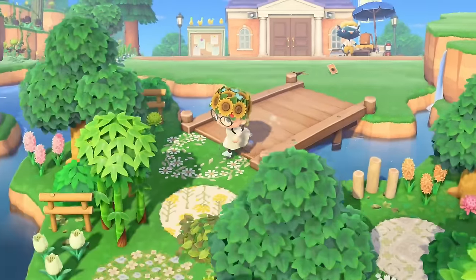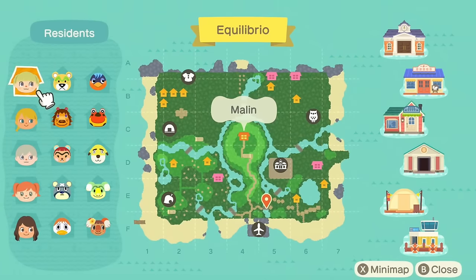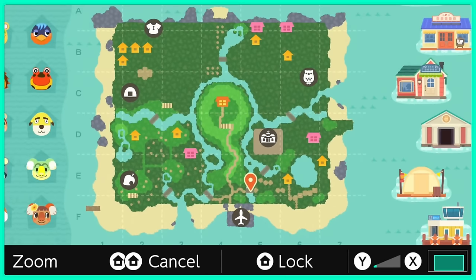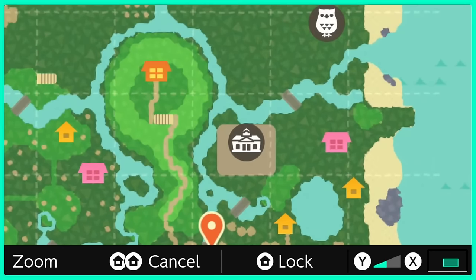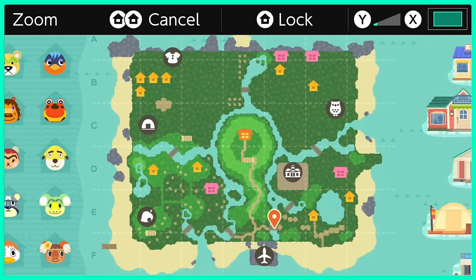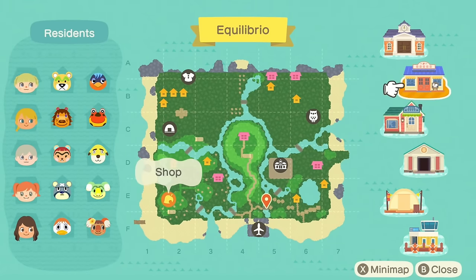First of all, the location of your residence services or your airport — they can be very much in the center, off to the left or right, and the residence services can be either very close to the airport or further back into the land. This pretty much just depends on what you have planned for the island and your own preferences, but it's definitely something to take into consideration.